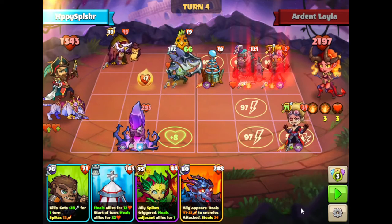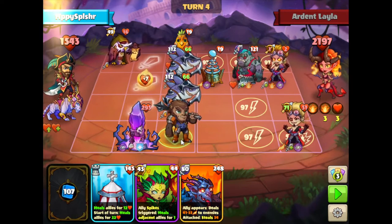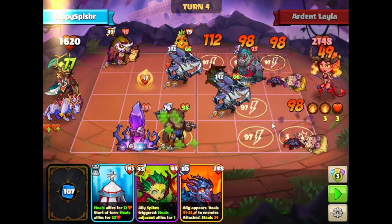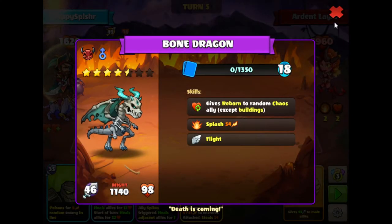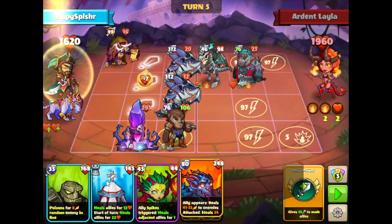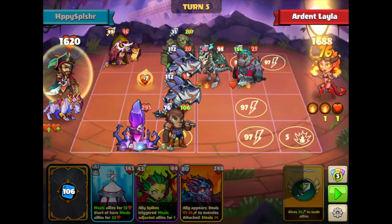We're going to go with our shark summons. We'll be able to destroy these, no problem. Then we're going to continue on with some more ranged heroes. Actually, this melee hero is going to be fine because this hero with the curse will be destroyed once we attack this building. You can see the curse over there — get rid of those. This hero has flight and also gives reborn to another chaos ally, which in this case is this river over here. It is a little cursed, which is fine. We'll want to destroy this so we can keep on attacking, so we'll do a shuffle.